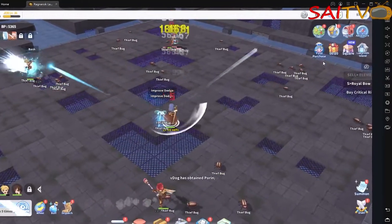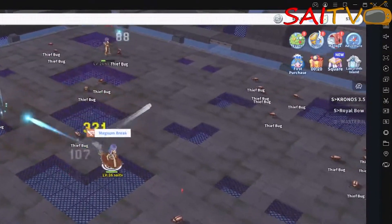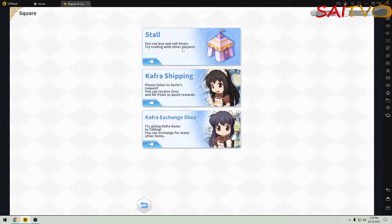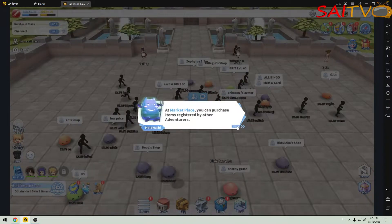The stall or the square is now available on the top right corner of the screen. By clicking the square icon, a loading screen will appear and we are transferred to the vending area or market area, where players can perform vending and trading.